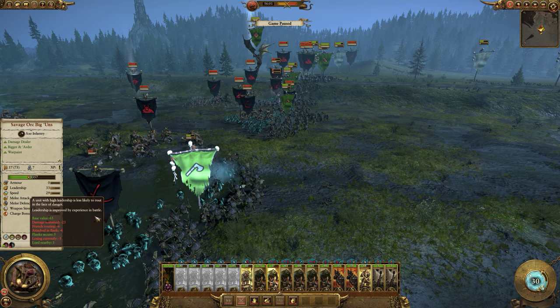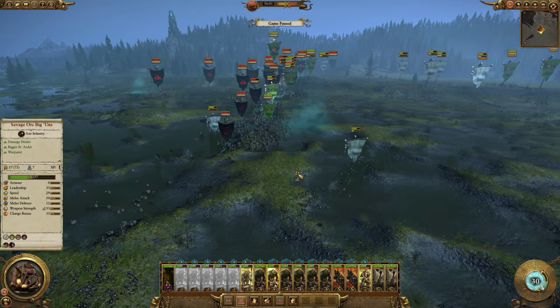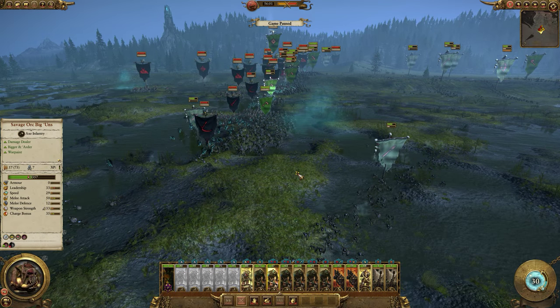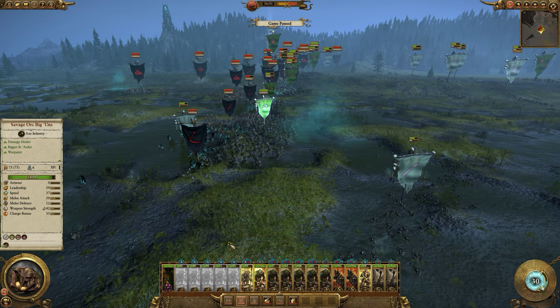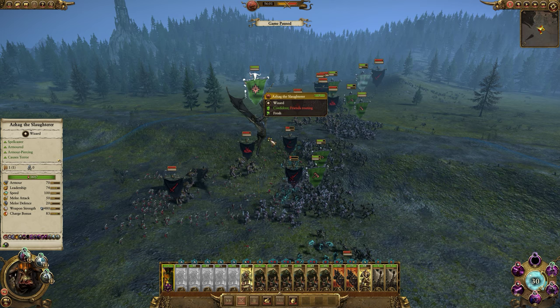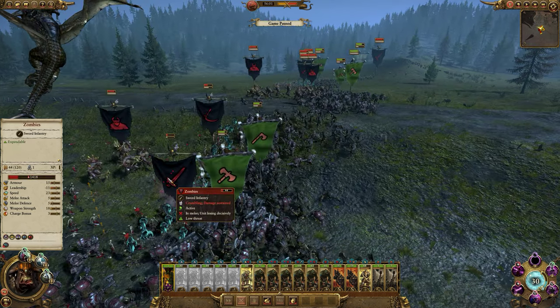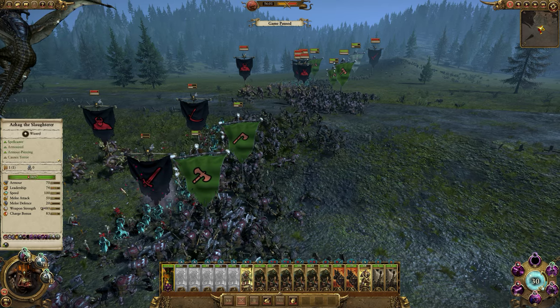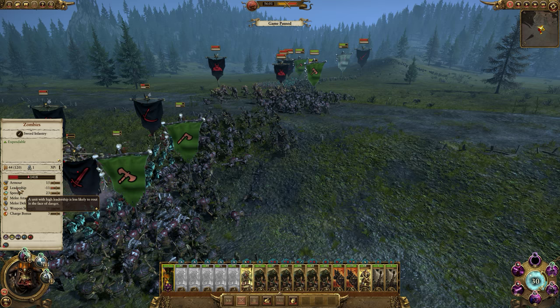I think that's pretty cool, and using that knowledge you can take measures to increase the leadership value of a unit — for example, making sure its flanks are protected, making sure it doesn't take friendly fire, and having the Lord nearby. But as you can see, the negative modifiers are much more significant than the positive modifiers. Having the Lord nearby is a much smaller modifier than having a fear-causing unit nearby, for example.